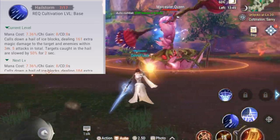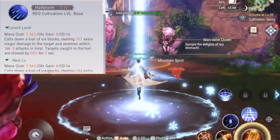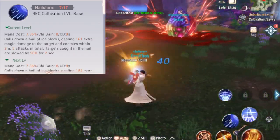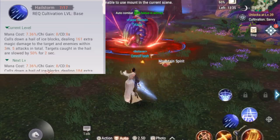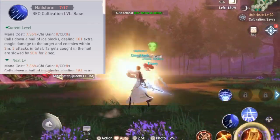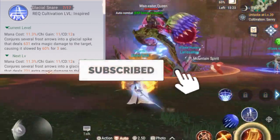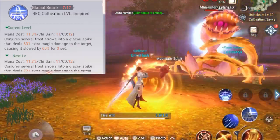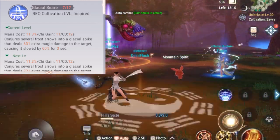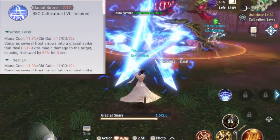The next skill is Hail Storm. You summon a mighty blizzard raining ice upon your enemies within a three-meter radius. There will be five waves of ice flying down on your targets; anyone caught in the Hail Storm will be slowed by 50% for two seconds. Next is Glacial Snare — you summon five arrows that form into a glacial spike targeting your enemy, dealing magic damage and slowing them by 60% for three seconds.